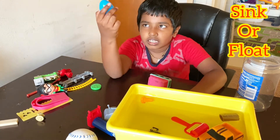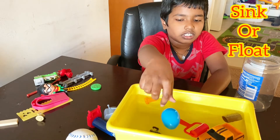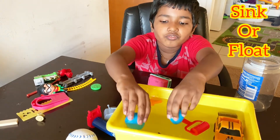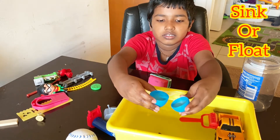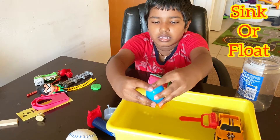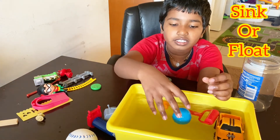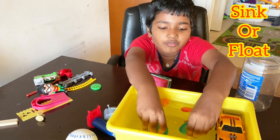Let's test the egg. I think it's going to float because I think it has less density. Ready? Steady? Go. It's floating. But if you take the egg out and fill it with water... Done. I think it's going to float. Ready? Steady? Go. Yup. I think it has less water, so let's fill it up with more water.